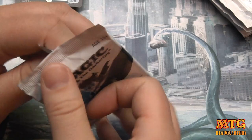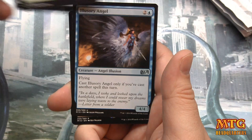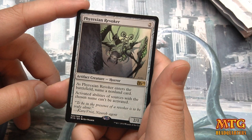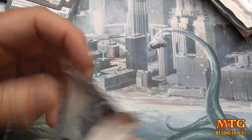Zombie decks usually interact with the graveyard anyway, so there's that. Ensoul Artifact — everyone's favorite uncommon. Illusionary Angel. And Phyrexian Revoker — will probably see some sideboard play. It names a card; activated abilities of sources with that chosen name can't be activated, so planeswalkers, things like that. Very good. We have not seen a foil rare yet, so there is still hope.